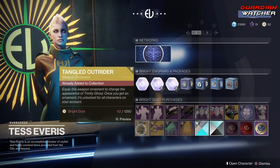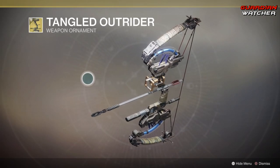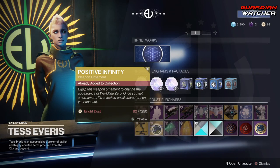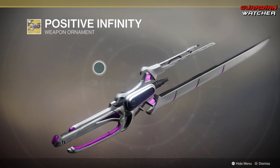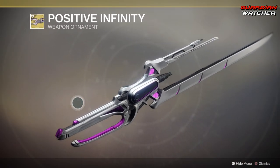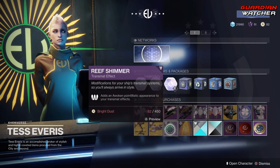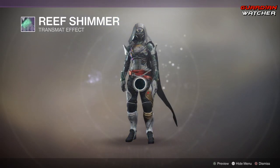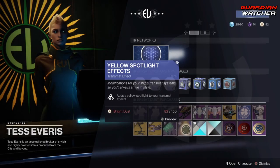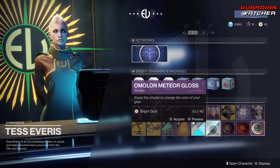Two ornaments: we have the Tangle Outrider for the Trinity Ghoul — looks pretty cool — and then we got the Positive Infinity for the Ward of Dawn. That actually looks really, really cool; sucks that nobody actually uses it. Then Transmat Effects: we get Reef Shimmer as well as Yellow Spotlight Effects. And then we get the Mars Sunset Shader as well as the Omelon Meteor Gloss Shader.